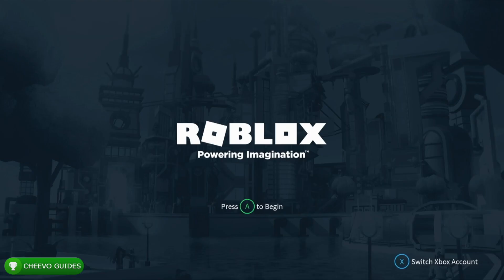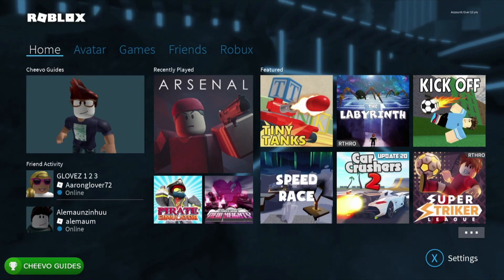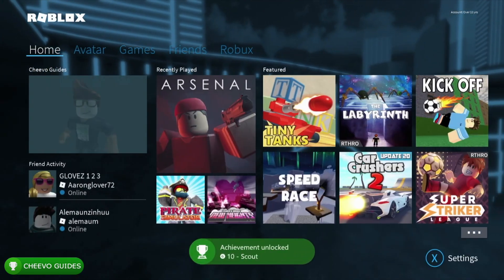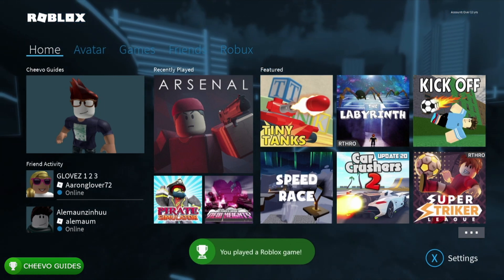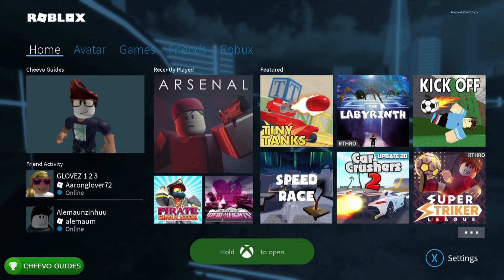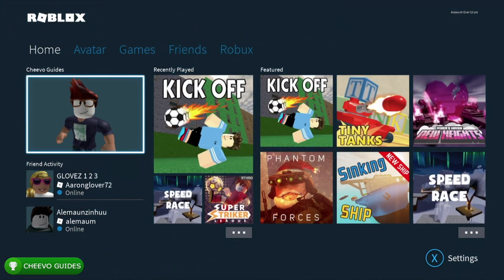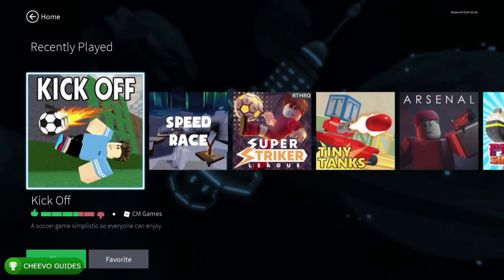For me, the achievement didn't pop right away — it didn't pop until I restarted the game. So if you're having any issues with the achievements, just know that the achievements in this game are really glitchy. I also had some achievements where I got the notification on my phone that I unlocked them, but the achievement notification didn't pop up on my TV with the Xbox itself.